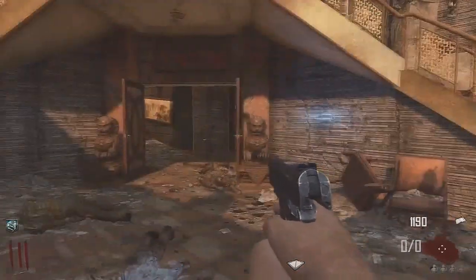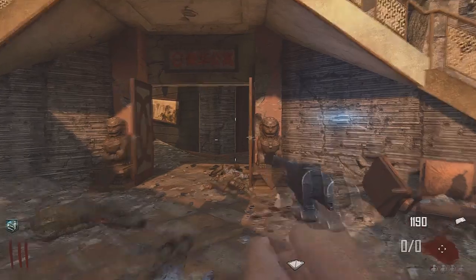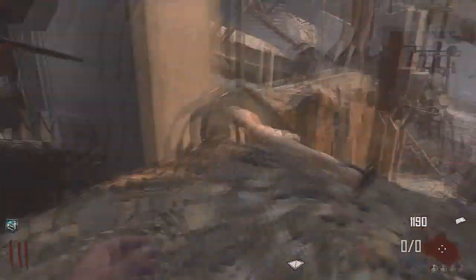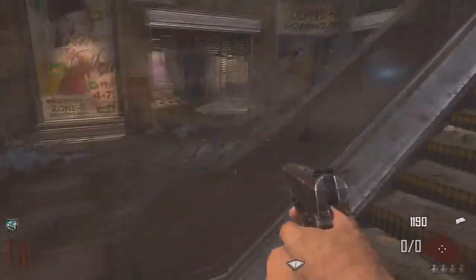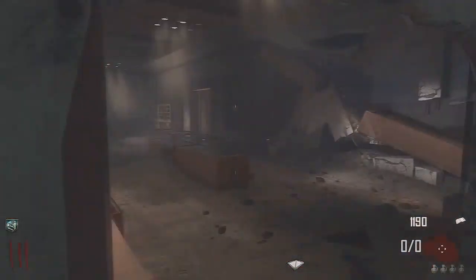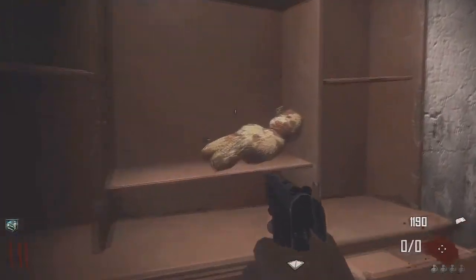It's your boy lagging24 coming at you with some Black Ops 2 zombies. This is some easter eggs on Die Rise — what we've got today is the three teddy bears that you have to find to play that hidden song. From the starting room, go out the door and down the escalator. The first teddy bear is in a very obvious position — you'll see him on a bookshelf glowing in the light. Go up, give him a click, and you've found teddy bear number one.